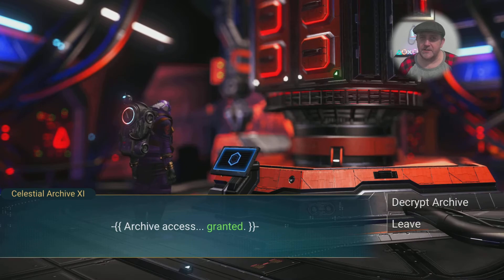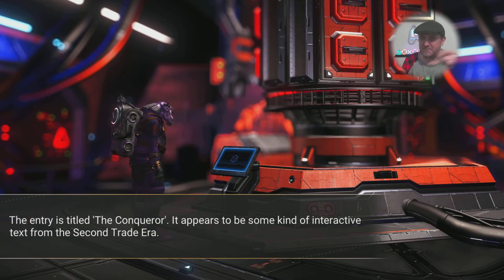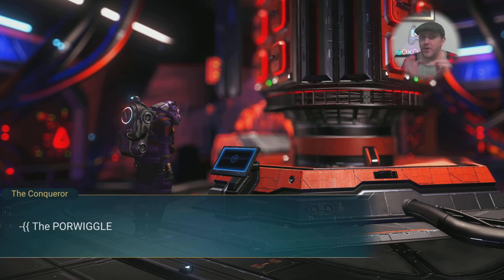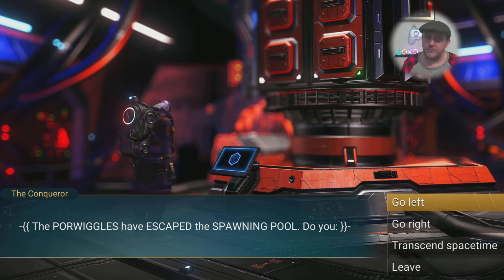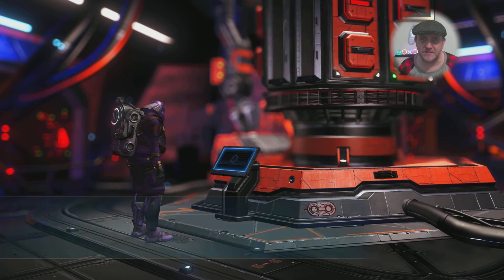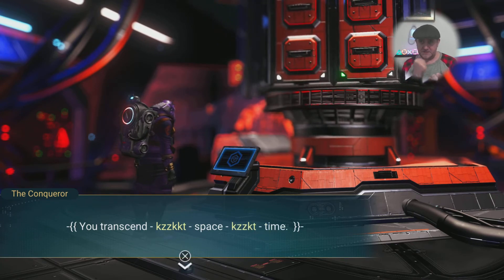I just wanted to show you what I unlocked inside of this archive, because it's like a little mini-adventure game, you know, like the ones where it's turn to page six or whatever. It says here that the polywogs have actually escaped the spawning pools. What are you going to do? You can either go left, or you can go right, or you can transcend space-time. Obviously, I'm going to do that, because that's something Doctor Who would do. So let's transcend space and time.